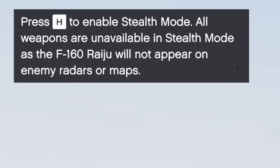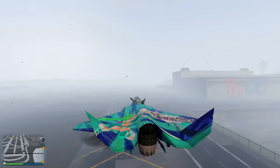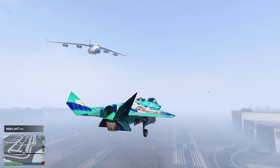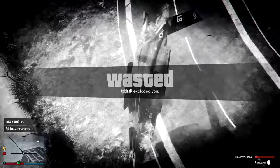It does have a hover mode. Press H to enable stealth mode — all weapons are unavailable in stealth mode. God damn, look how foggy it is right now. Am I meant to see anything? How do I get out of hover mode? This reminds me of the Hydra in GTA San Andreas. There's a cargo plane coming towards me — thank you very much.